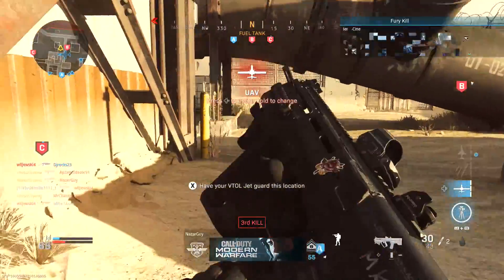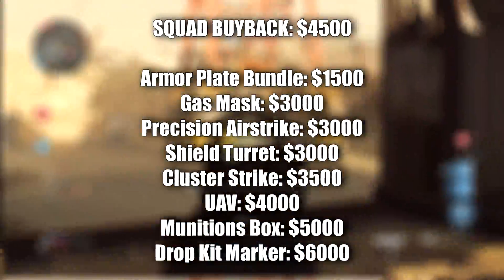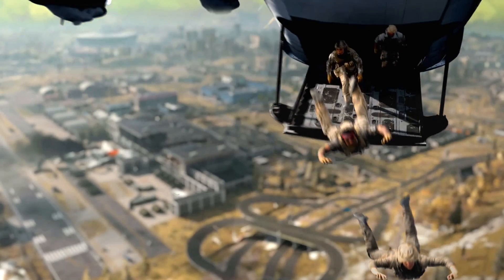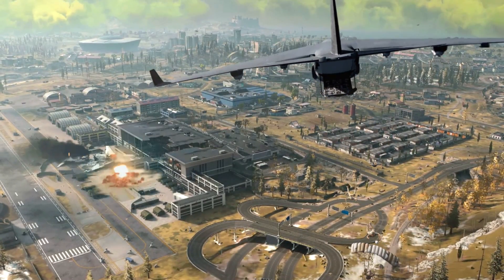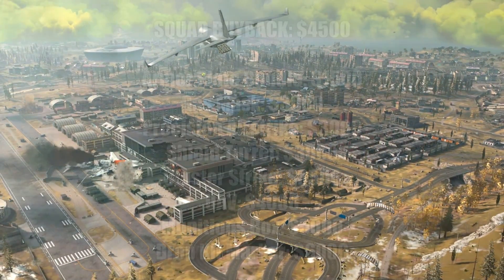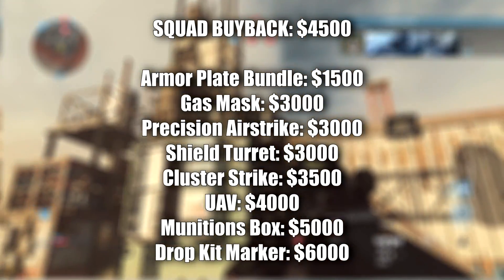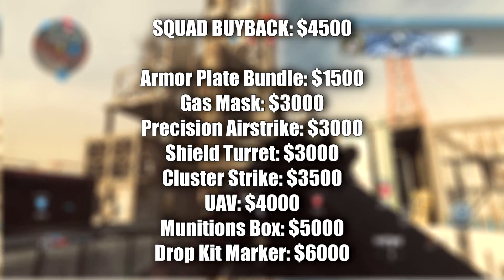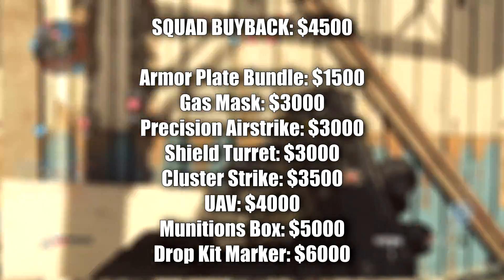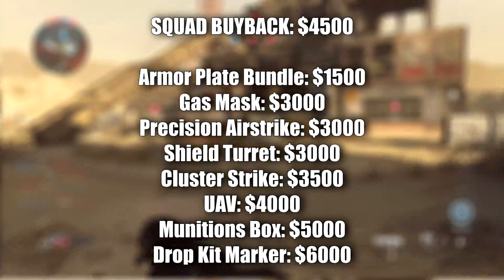In addition to bringing back teammates, you can also purchase armor plates, which appear to be similar to the armor system from Blackout, as well as a gas mask that will help you survive outside the circle. As seen during the Season 2 cinematic, the circle for Warzone is going to be a giant green wall of smoke. You can also purchase a precision airstrike, a shield turret, a cluster strike, and a UAV — which sounds insane. Remember the sensor dart from Blackout and how powerful that was? You can purchase the entire UAV, which will show everybody within the area. There's also a munitions box and a drop kit marker.